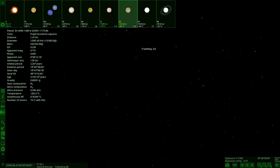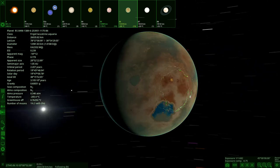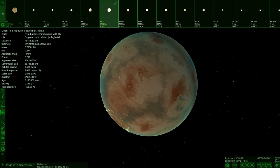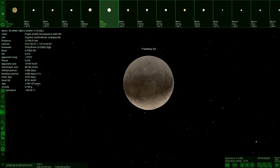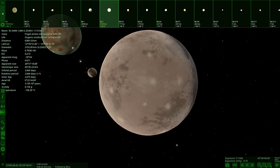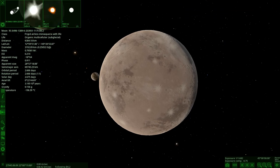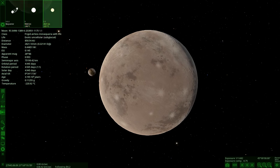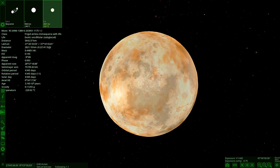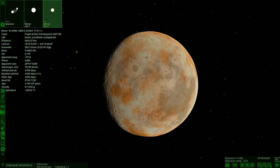Then this one has a moon with life as well. Here it is — it actually has a patch of water on it, which is cool. And then over here — this one has subglacial organic multicellular life. We won't look at all of those. Last one: exotic unicellular subglacial life. So not the most visually appealing worlds of life, but five worlds of life — that's pretty crazy.